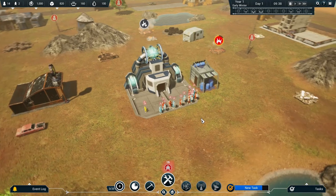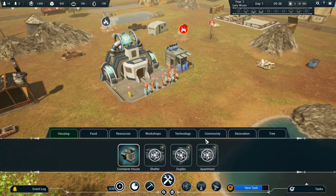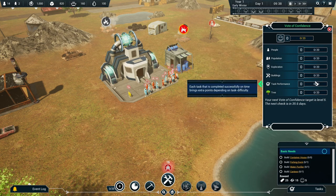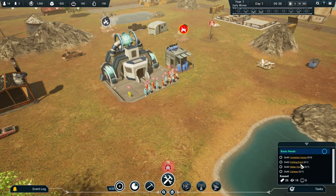Let's get building. First up we need some homes or else people are going to eventually suffocate. There's a new task: start with the basic needs — water, food and houses. The reward for completing that is some metal, stone and five confidence points. We have to keep our people happy — in 35.6 days time if we haven't got five levels of happiness, the people get very grumpy with us. Let's get building.